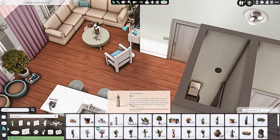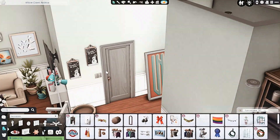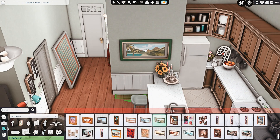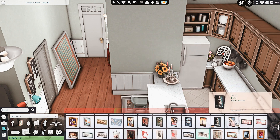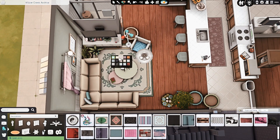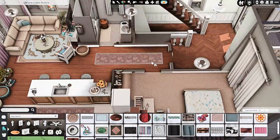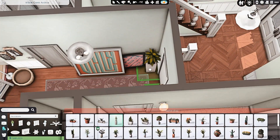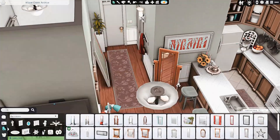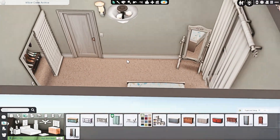The idea I had in my head for the Sim that would live here was either a florist or a gardener. So I tried to put in a lot of flowers and plants and go for a little bit more of a boho vibe. Although in the base game, that is basically next to impossible — there's nothing in that style, no beds, no couches, no decorations that match that vibe. So it's more just colorful and bright compared to the basement apartment.